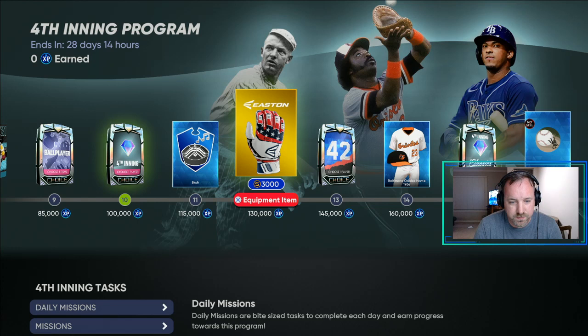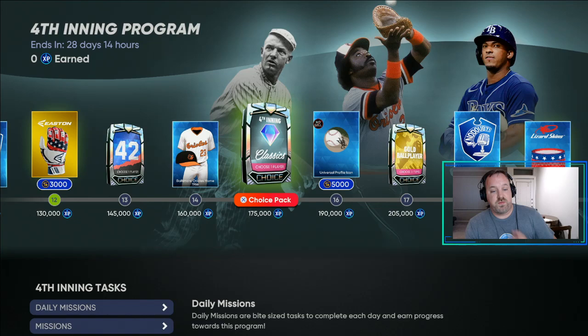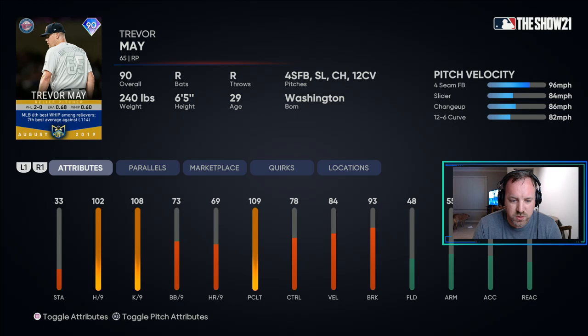You also get some 4th of July themed equipment. At 145K, you get the 42 Legends pack — so if you're trying to get Jackie Robinson, you can get this pack here. You're able to sell these cards, but if you're trying to get that Jackie Robinson card, I wouldn't sell them. Then at 175K, you get the 4th inning classics pack, which includes Tommy Edmond's Player of the Month card. He's able to play pretty much any place in the field minus first base and catcher. Also Jock Peterson — a Home Run Derby card — and Trevor May for the bullpen.